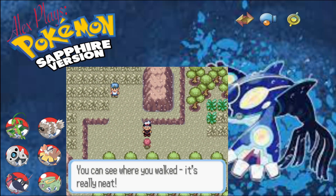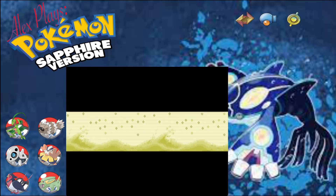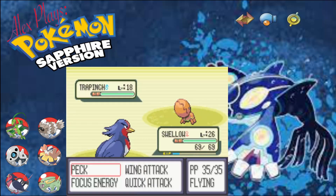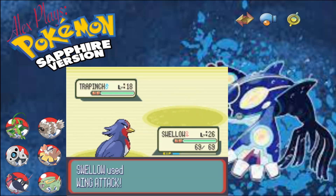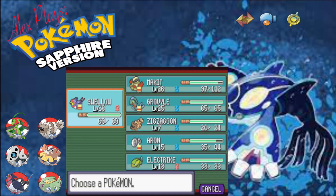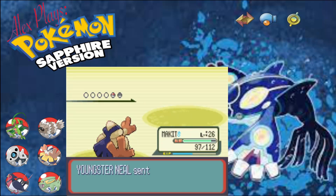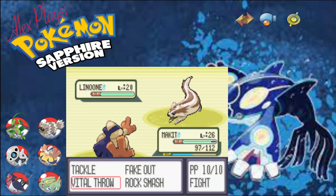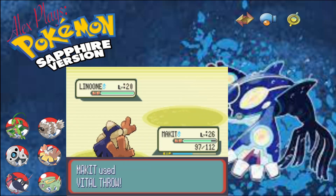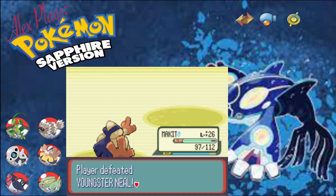This area is a different colour because it's the ashes of the volcano - that's quite cool actually. What have we got here? Youngster Neil with his Trapinch. Let's use Wing Attack and one-shot it. And now we've got a Linoone, which is the evolved form of Zigzagoon. We'll use Vital Throw. I'll need to find out where we can find the EXP Share because it'd be quite useful to have.